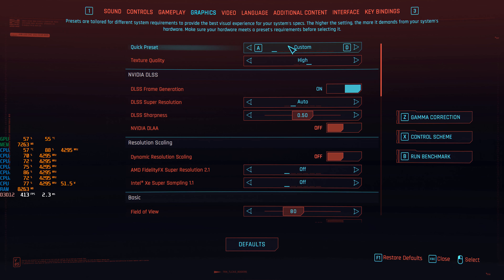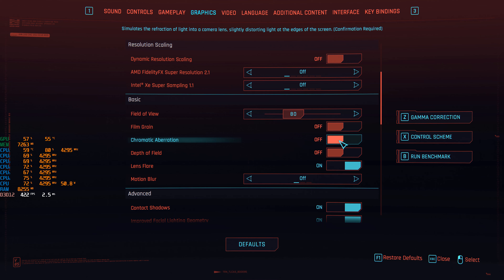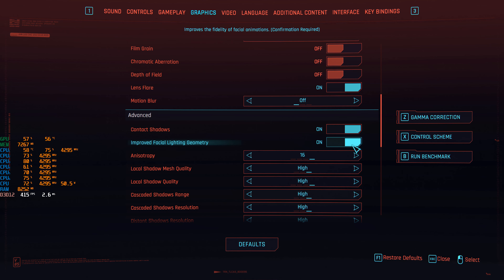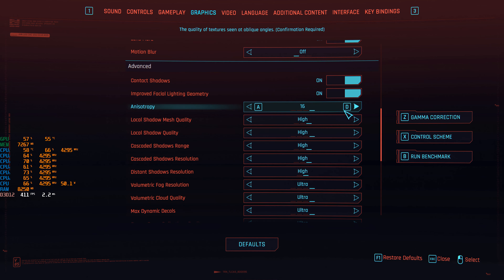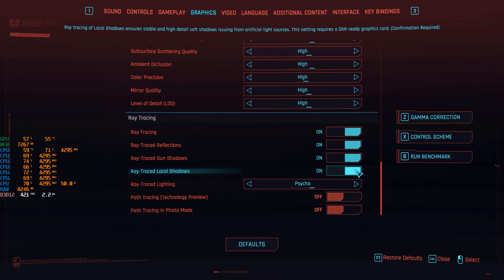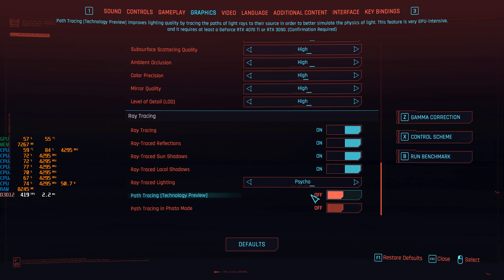Number one is Cyberpunk. We're going with a high preset — it shows custom because I disabled some things. First and foremost, we're enabling DLSS frame generation and disabling dynamic resolution scaling. I'm turning off film grain, chromatic aberration, and depth of field. I'm leaving the lens flare on because it does look good. Motion blur is turned off. Contact shadows and improved facial lighting geometry are enabled. Everything else is on high or ultra. Ray tracing is enabled, ray traced reflections, sun shadows, ray traced local shadows, and ray traced lighting on psycho level — the highest level you can set in this game.